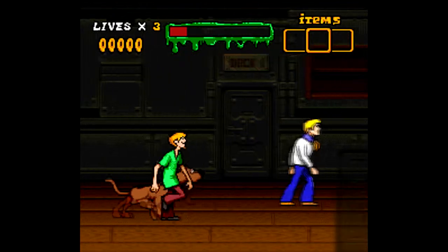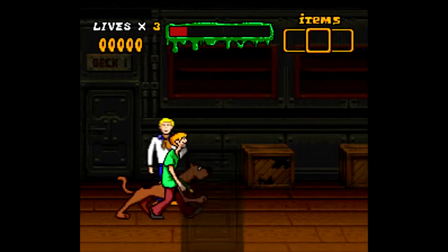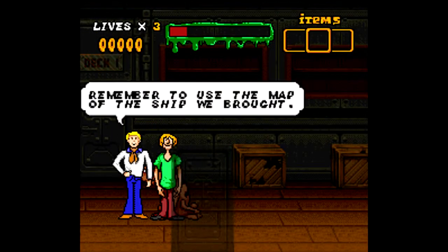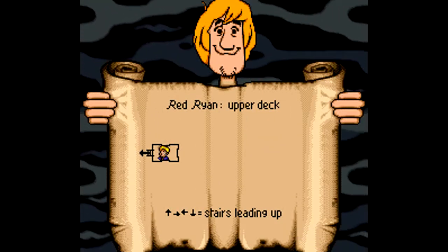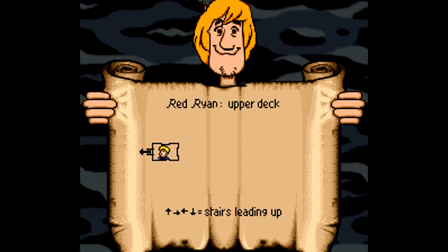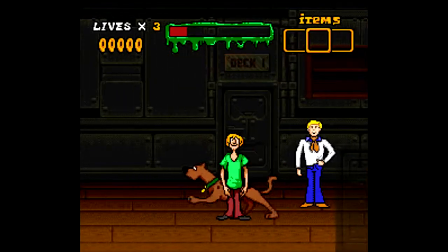Velma can solve this mystery, just have to find items for her, so let's search. Remember to use the map of the ship. Let's check out the map — so Red Ryan is the name of the ship I guess. Sweet, we know some stuff now.